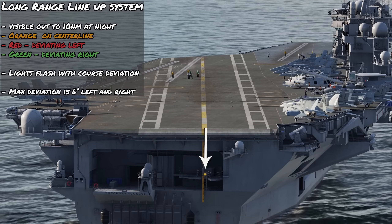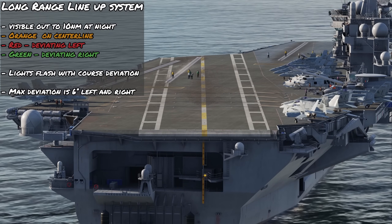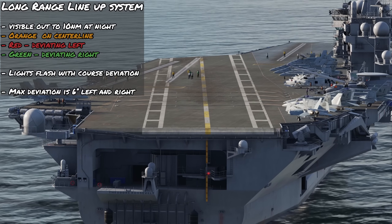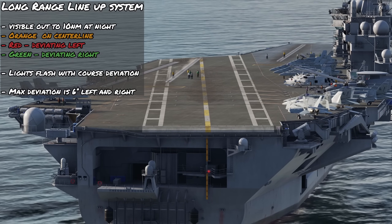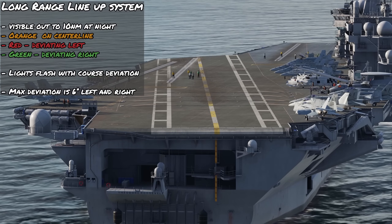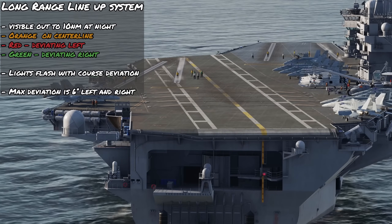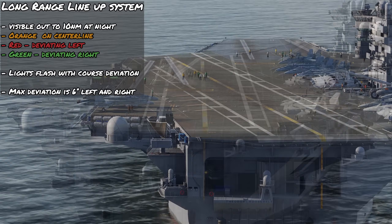At the bottom of the picture is the long range lineup system, visible after 10 miles at night time. If you see orange, you're on the centerline. As you start deviating to the left, the light switches to red, and as you move further left, the light flashes faster, indicating you're further off course — up until the point the light goes completely out. Maximum deviation is about 6 degrees left and right.